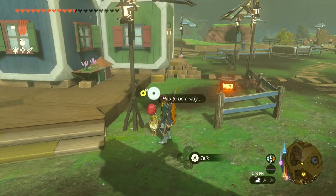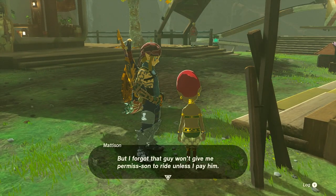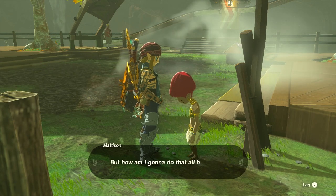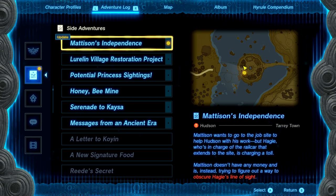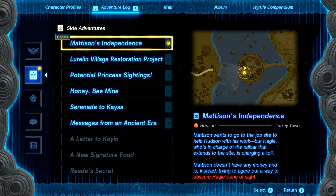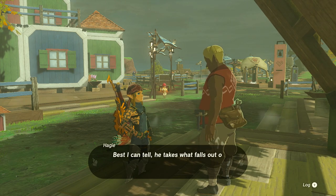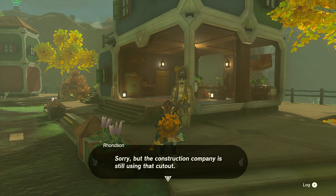Madison wants to go to the job site to help Hudson with his work, but Haggy is charging a toll and Madison doesn't have any money. She's trying to figure out a way to obscure Haggy's line of sight — what she needs is for someone to maybe cover his eyes. Madison doesn't have any money and is instead trying to figure out a way to get past Haggy. Maybe talking to him might help. But they're probably just going to tell me things I already know. I got an idea — sorry, but the construction company is still using that cutout.